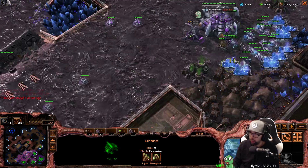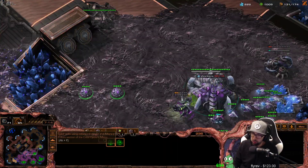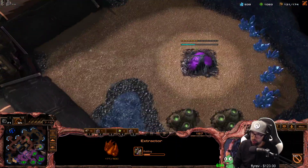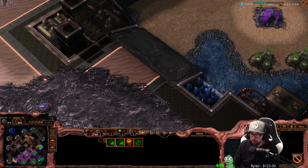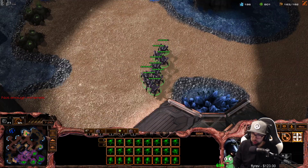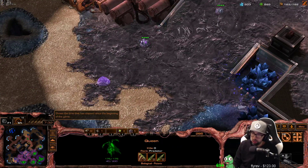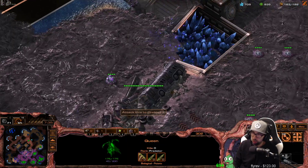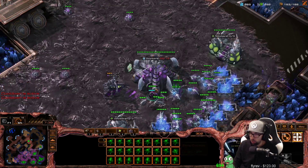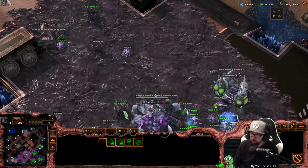Everything is going great, no problems right now. Once we have our fourth mineral line saturated and we've started our tech, we have the choice to either not take the fourth and fifth gases if we want to stay heavier on ling-roach, or take gas a bit faster if we want a faster transition to mutalisks. Either way works — it really depends on what you're up against. If you're up against a robo, faster mutas could be good. If you're up against a stargate, more lings and roaches could be better, because you want to control the ground harder — unless you're going mass corruptors, it's pointless to go for the spire that heavily.